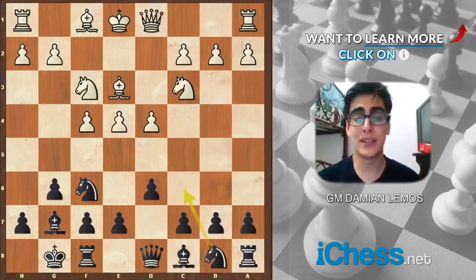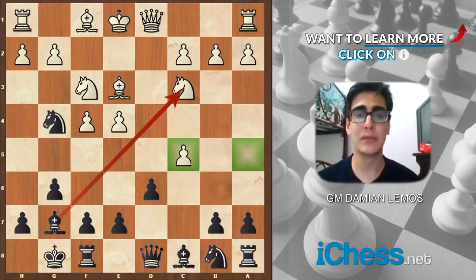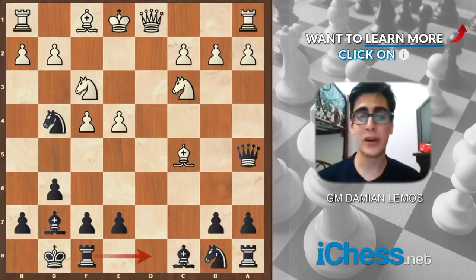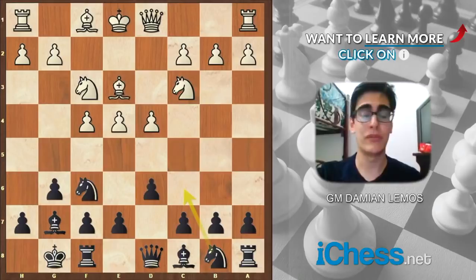Maybe we can play c5 as well — despite sacrificing a pawn. After this, we have some tactics going on. Maybe queen a5 is next, maybe we take the pawn on c5, and if bishop d4, we can try some ideas. Remember the concept of initiative and what I said before: the Pirc is a defense of counterplay. So if you have to sacrifice a pawn in order to get the initiative, that's good.